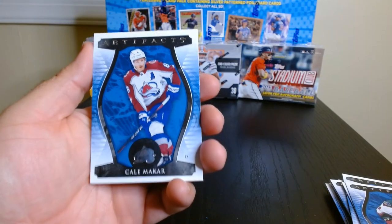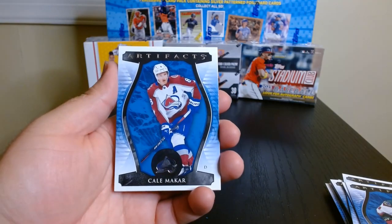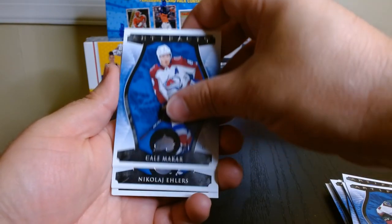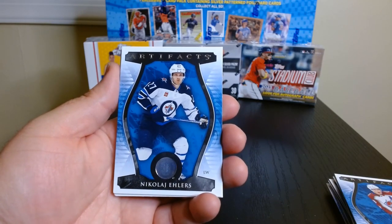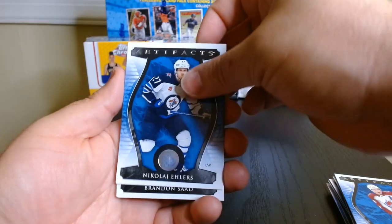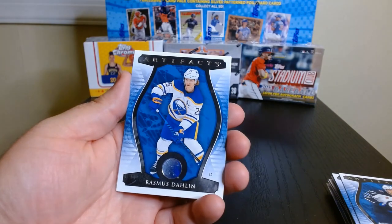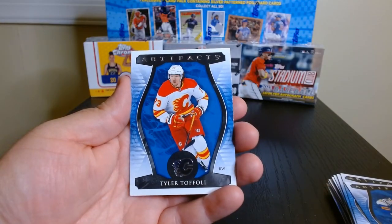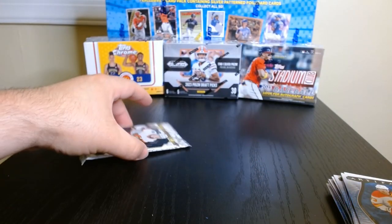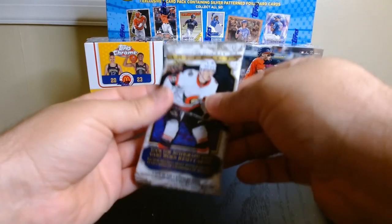And there's our last two base cards. Next to last pack, let's get it. Again, this is Artifacts 2023-24. I would have taken it if it was a better pull — Connor Benard rookie! Beggars cannot be choosers. There's our teal that you get in each pack.